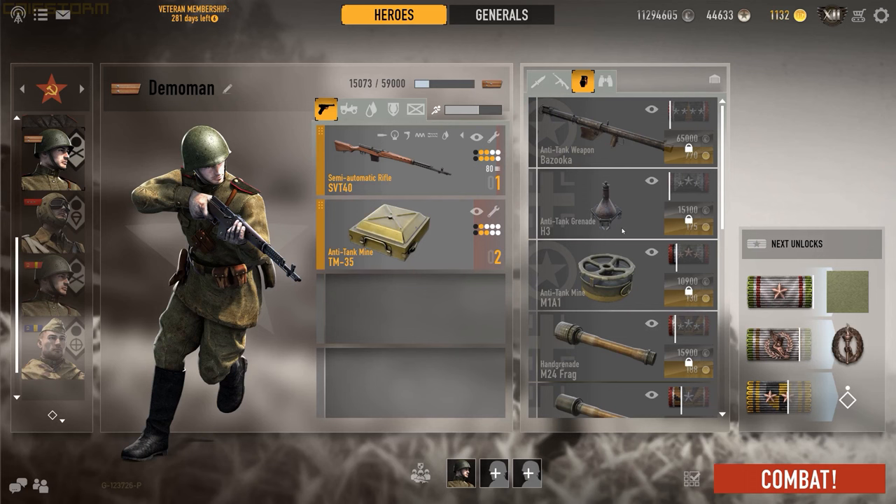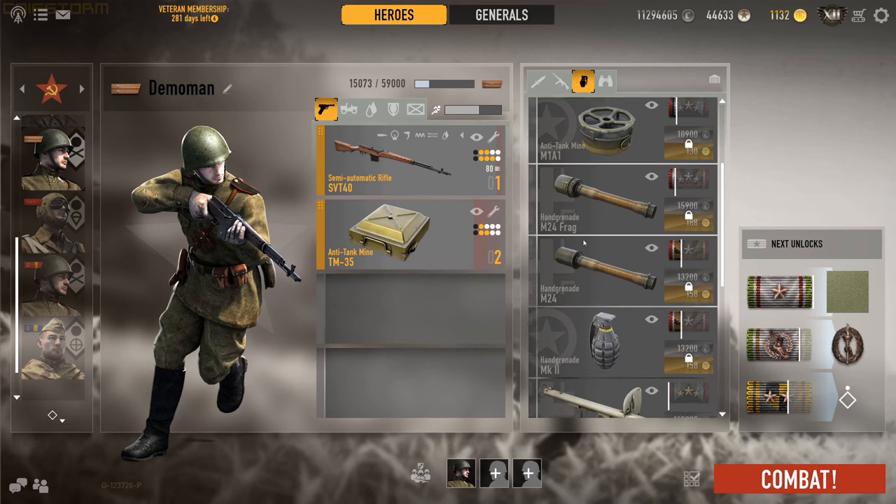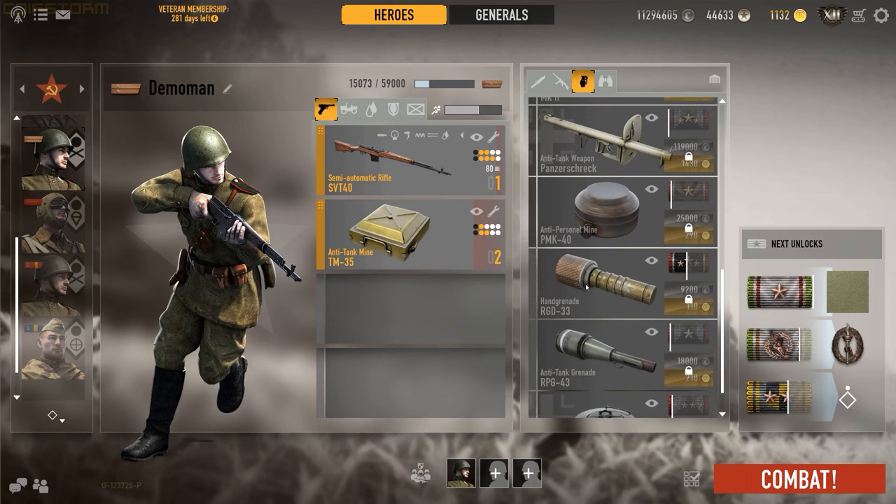Something important to point out: grenades are horrendously expensive and you should not use them carelessly. A standard grenade costs about 140 credits per throw, ranging from 140 to 180 credits. The RGD-33 for Soviets is 180 credits. That is not cheap.